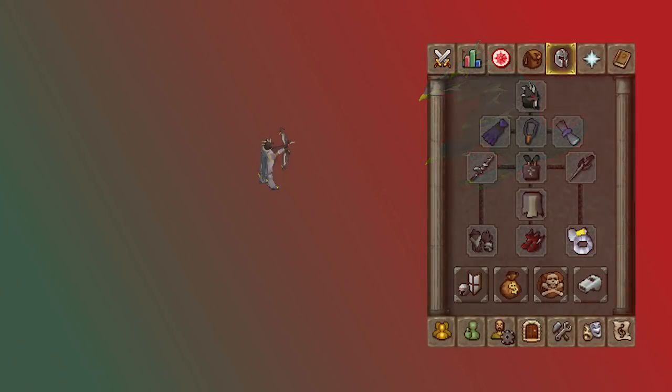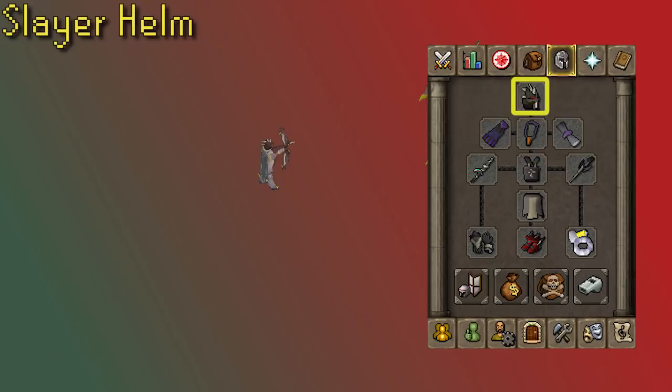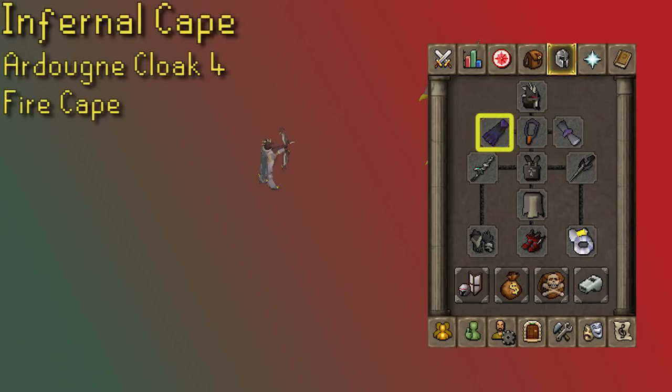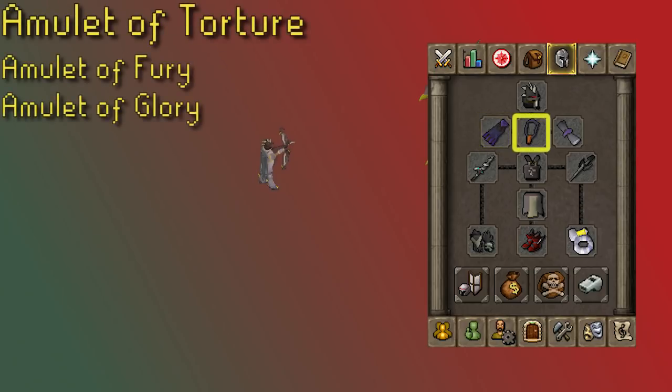Moving on to the melee gear section. For your helmet slot, you're going to want to wear the Slayer Helm. The best cape for melee is the Infernal Cape; next best is the Ardougne Cloak 4, which has a good stab and prayer bonus. If you have an Ardougne Cloak 3 or lower, the Fire Cape is better. The best-in-slot necklace is the Amulet of Torture. The Fury is the second best option and the Glory is worst case.